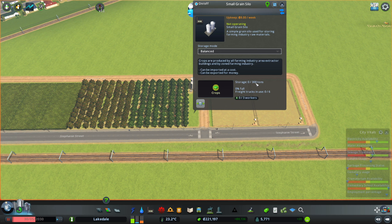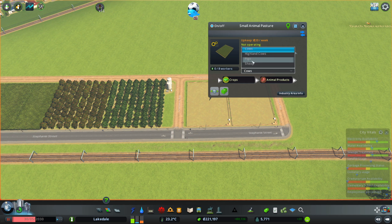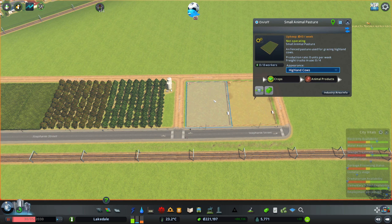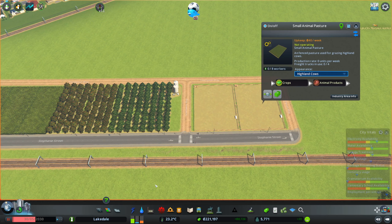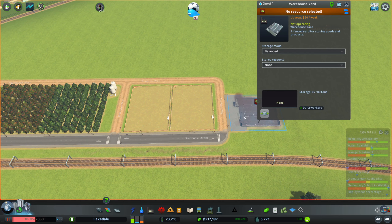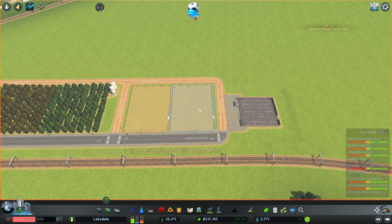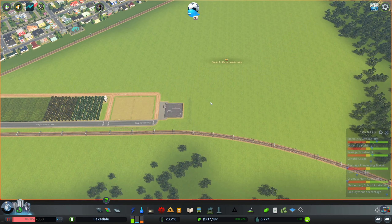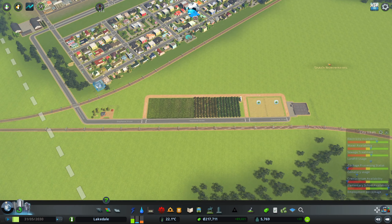The small grain silo has a capacity of 300,000. I'm gonna put it on balanced - in the beginning they will fill it from external storage units, but eventually those eight fields will produce enough to fill it up. Let's go for highland cows for the animal pasture. They produce animal products and need the crops, so the fields fill up the silo and the silo provides this one. We need a small warehouse to put the animal products. Let's set that one to empty so everything we produce can be exported.